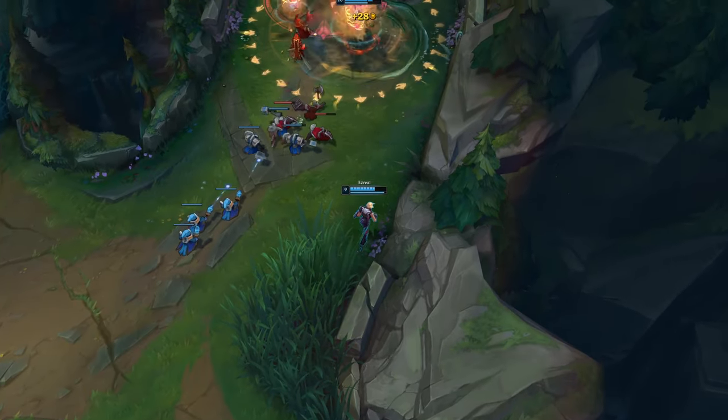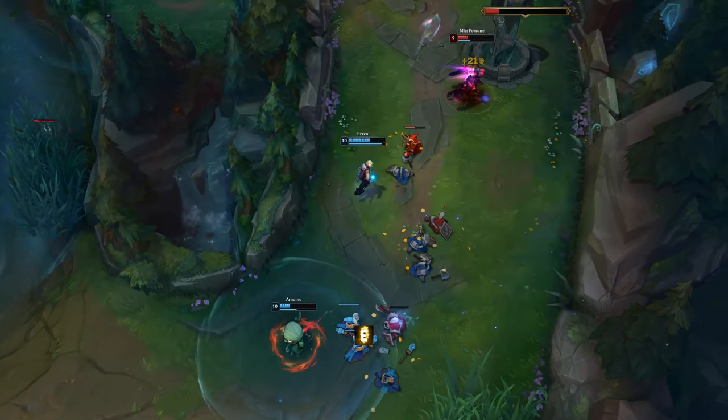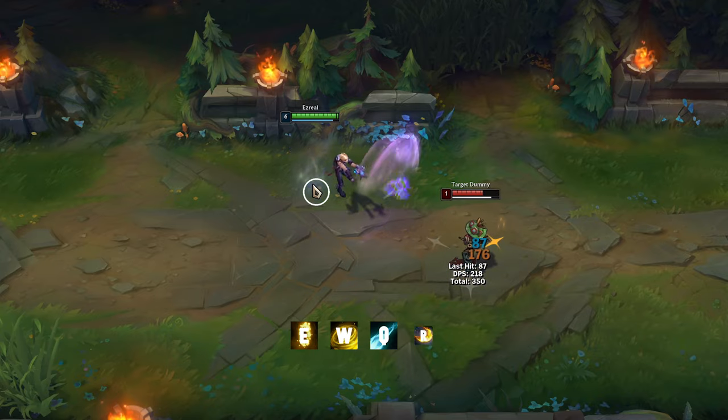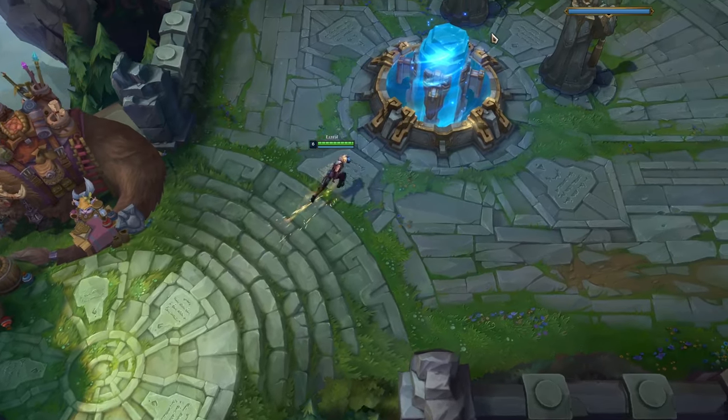When your opponents attack you, try to use E to dodge their abilities. If you unlock the camera view and use E, it will automatically aim your other abilities at the target — and you don't have to move your cursor to do the trick. When you are at the base, you can also use his E to get to the lane faster.